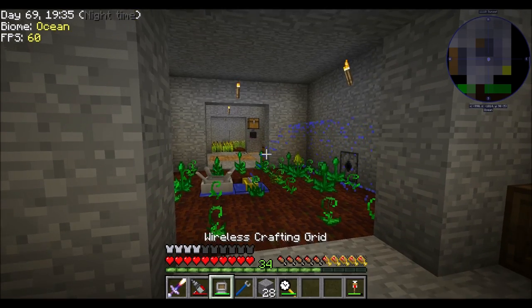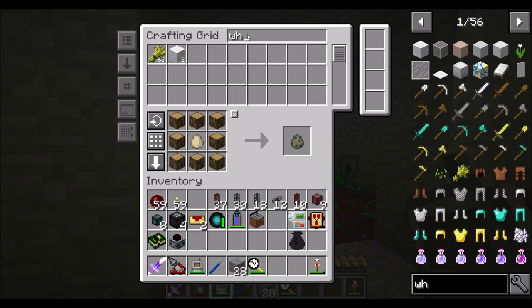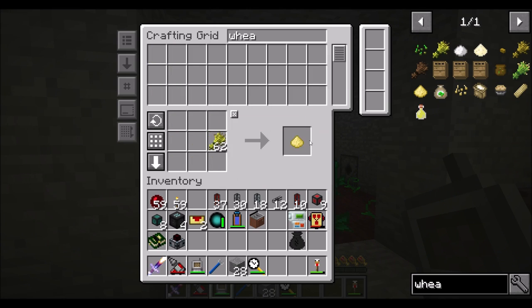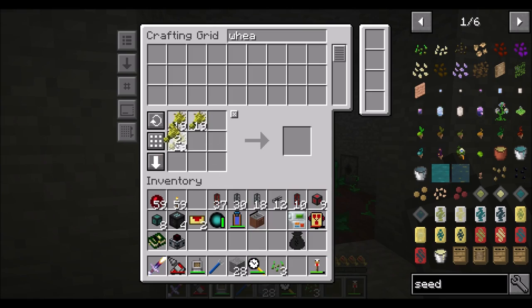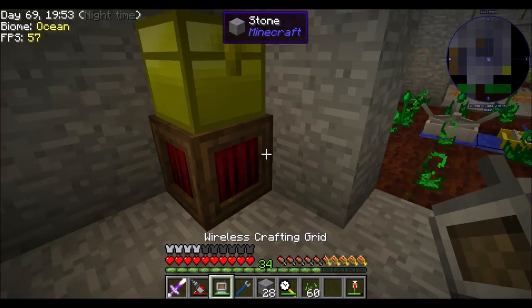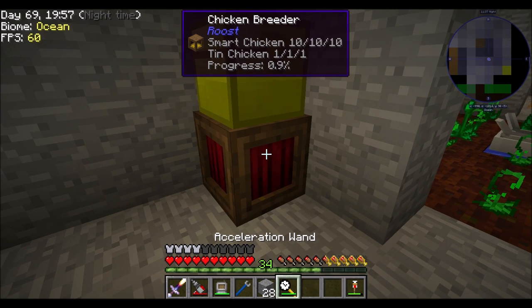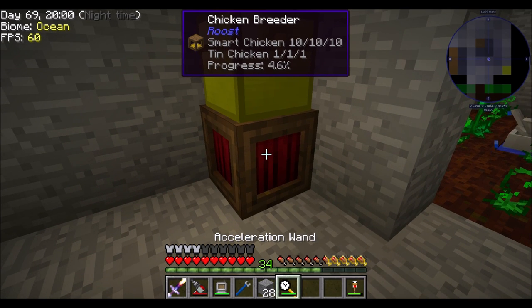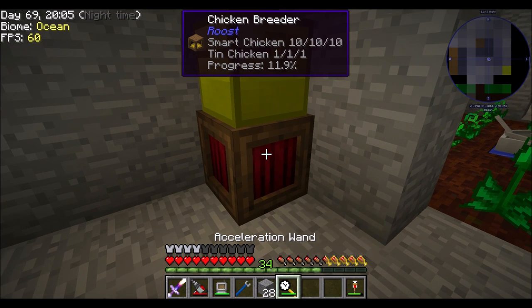I see where I got my log chicken from. How about wheat? I think I can do this. That doesn't work. Seeds - okay, that works. I knew there would be a way to turn those into what I need. Super slow, but the goal here would be to get another tin chicken. Hopefully I don't get another smart one.